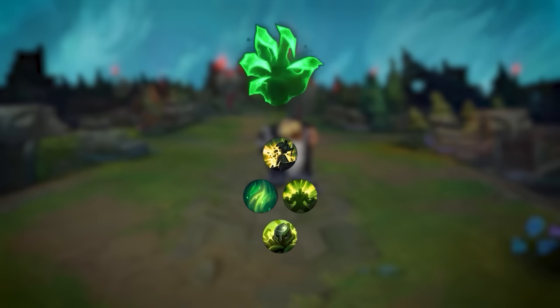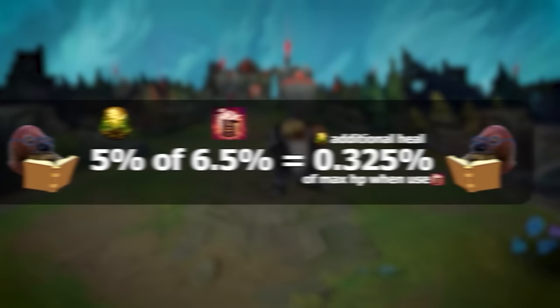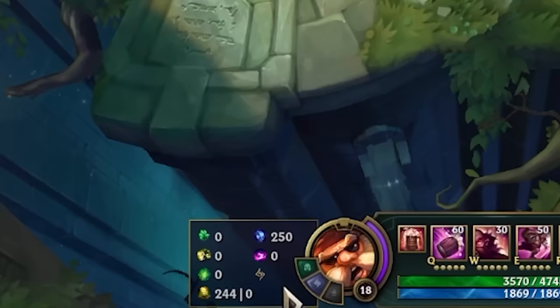For the last row in Resolve, Overgrowth is by far the best option. It increases your health by a significant amount, and more max health also means more healing from passive. You might think Revitalize would give you more healing, but Revitalize is a bait rune for Gragas — it only increases your passive heal by 5%, and 5% of Gragas' 6.5% heal on his passive is not a lot. The healing increase from Rod of Ages is also barely noticeable. So unless you have a Soraka, Karma, or Seraphine on your team, Overgrowth is always better. On top of that, Revitalize's numbers also increase while you are healing in base, making the rune look much better than it actually is.